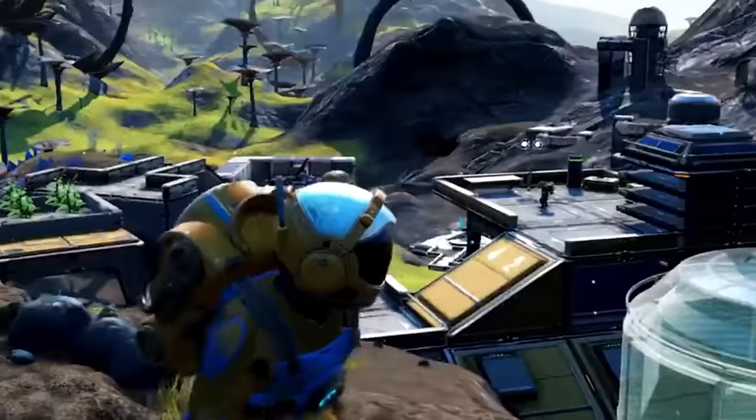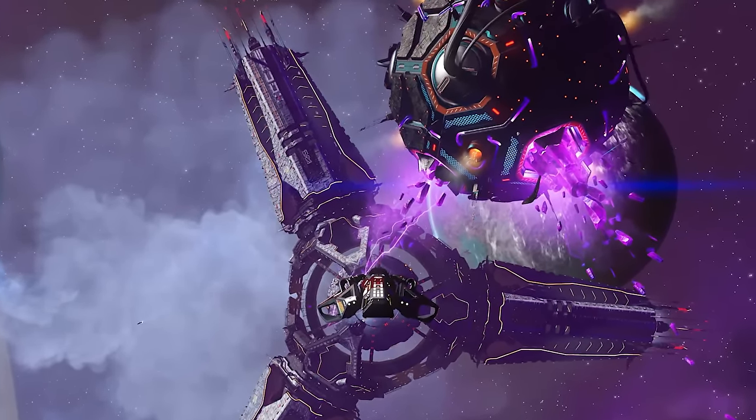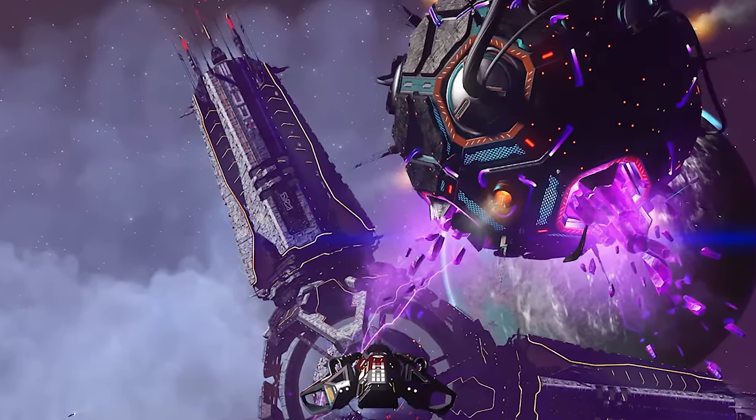The next screenshot shows the exterior of a space station — all of the leaks we saw at the beginning of 2023 are real and now confirmed. We have new exteriors for space stations and a full overhaul of the interior. We've never had an orb or anomaly object appear when you leave a space station — usually you have to fly through space before it appears. That glowing purple orb is right there as soon as you leave the space station, so it might just be a trailer thing.